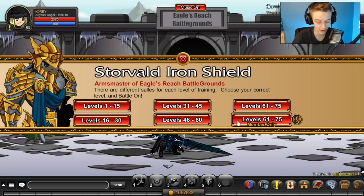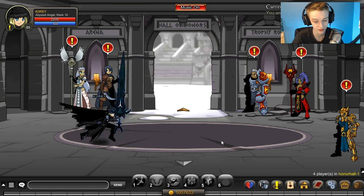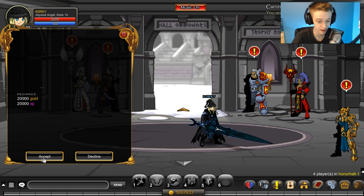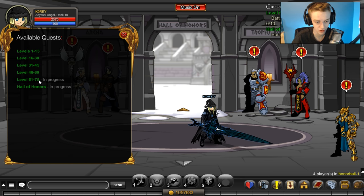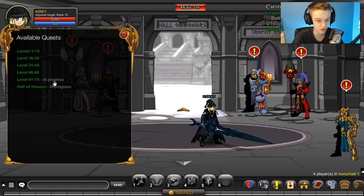Once this map loads, if you know a specific map you can go to, feel free. If you're a member, I'd highly suggest going to Honor Hall. Non-members can use their respective area and it works the same. Once you're here, go to Quests. If you're a member, accept the Honor Hall one and the 65 to 75 one — accept both quests.